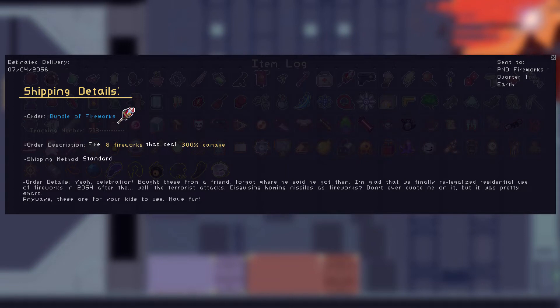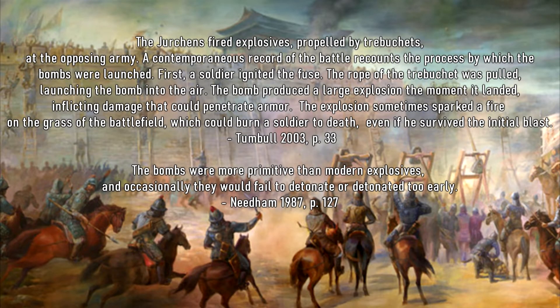The log shows us that there was a prohibition of residential fireworks up until 2054, specifically the use of them. The reason for the ban was that a group of terrorists disguised homing missiles as fireworks at some point. Not only is this a terrifying concept, but weaponization of fireworks is something we have seen in historic events such as the Mongol Siege of Kaifeng — though fun or primitive, the concept remains similar.